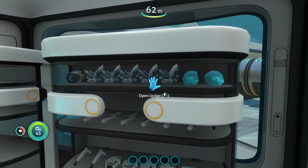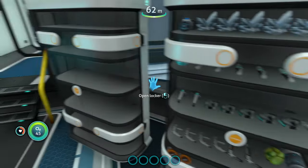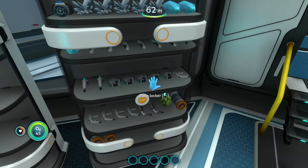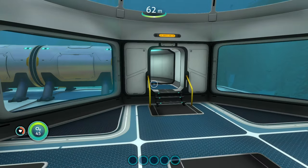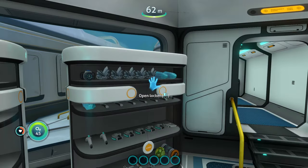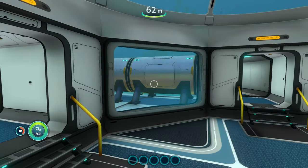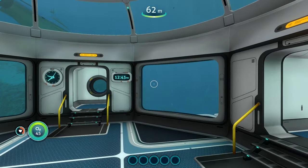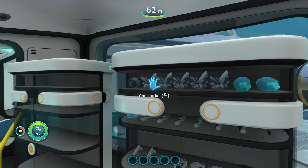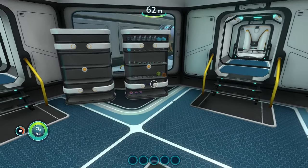I'm a big fan of attention to detail, so small details like this really stick out to me. Not only does it make your base look a lot cooler because you can see your stuff in here, but it's also going to help with organization. You can see what's in a locker before you actually open it, saving time when you're dumping resources and organizing your base.